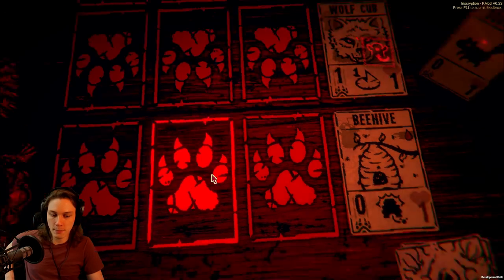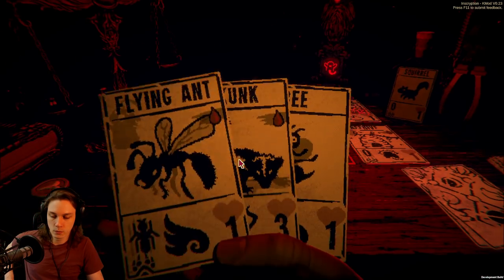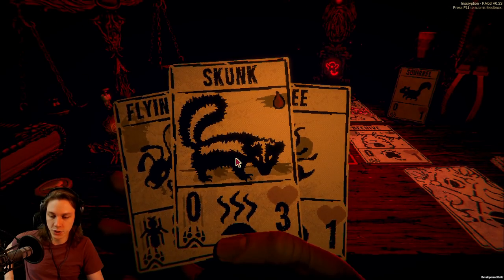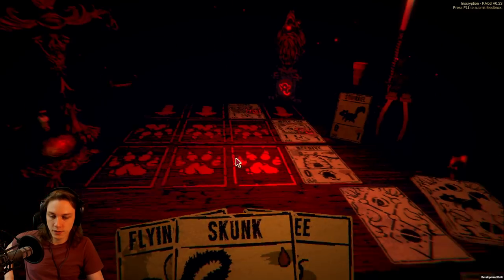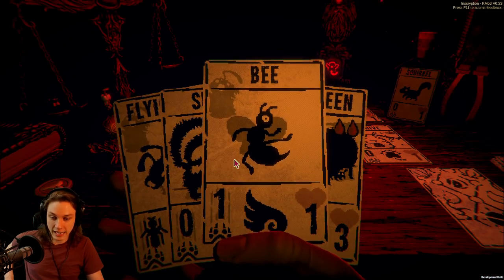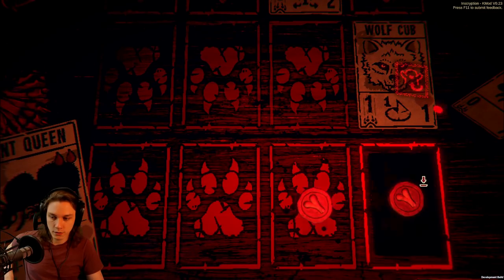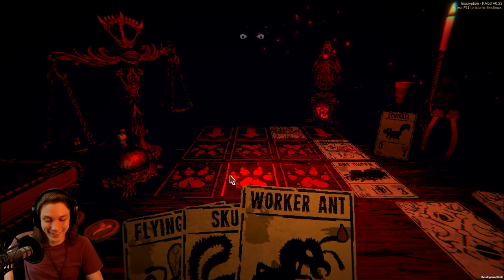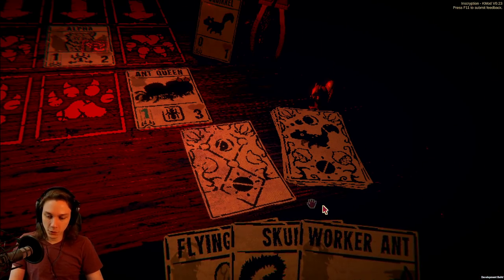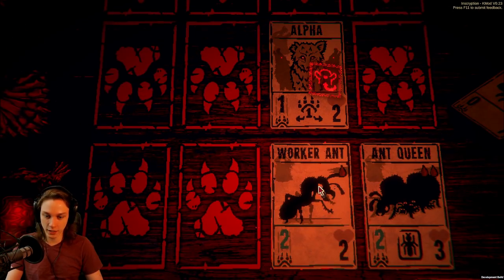Wolf Cub's gonna push four damage against the Beehive next turn. I just wonder — is this gonna come down to how quickly I can generate the Ant Queen? I think it will. Because I can actually just generate the Ant Queen right now and then take the heat off. Thank heck she's not flying. And then this makes it really easy to play the workaround on a later turn and we are in clean streets.